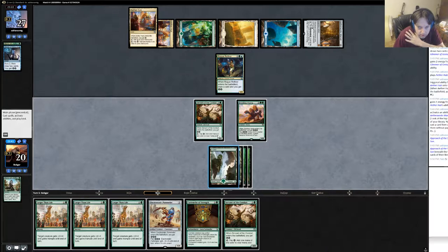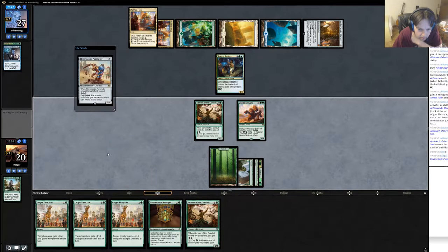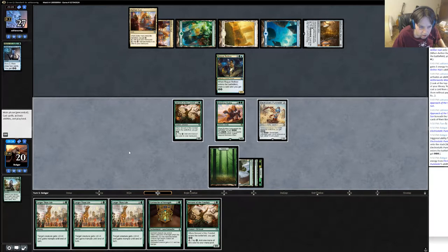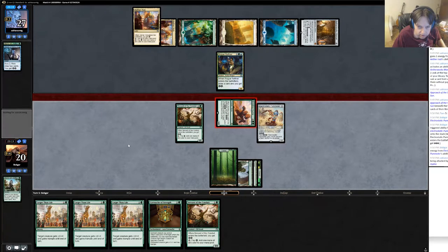What do I play here? I could cartouche of strength, make my guy a 5/3, trade with rogue refiner and then swing for a bunch - but that doesn't win next turn. Whereas if I play pummeler I have a shot at winning next turn, if he doesn't have a kill spell for it. He probably has a kill spell for it, but I think it's worth trying.